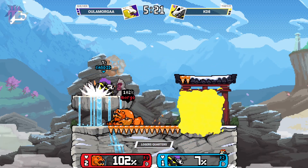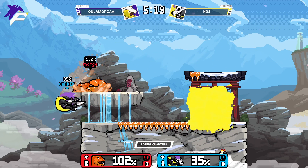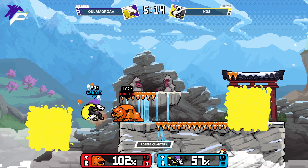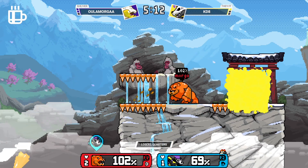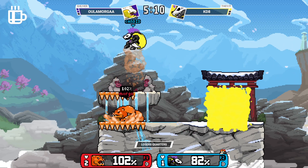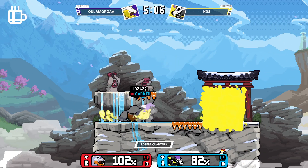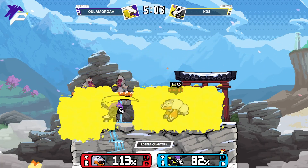No room to run from the freeze mix-ups she likes to employ. The space control game in this matchup is really hard — if you're jumping to put up your smoke, the icicles are there to put down ice. They kind of cancel each other out — you're not going to be able to do it. Not letting that one slide.